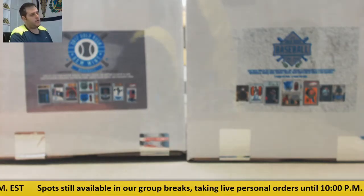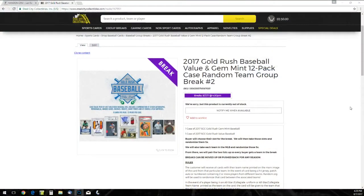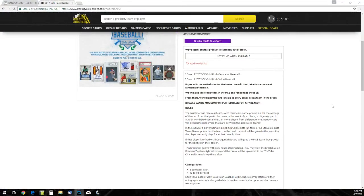Welcome back to this GeoCity Break, everybody. We are about to do our 2017 Gold Rush Gem at Baseball and Value 12-pack case, random team group break number two. One case of 2017 SC Gold Rush Gem at Baseball, one case of 17 Gold Rush Value Baseball.